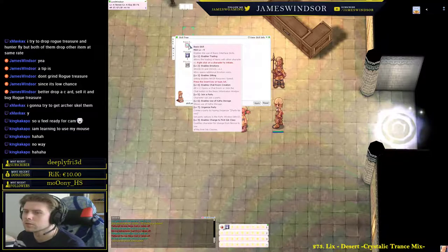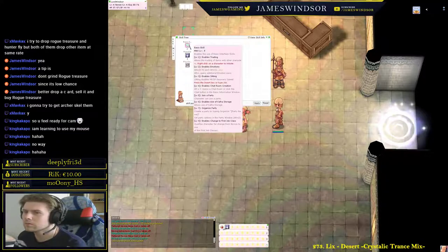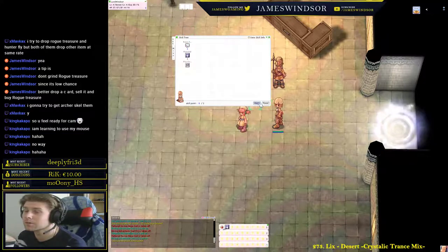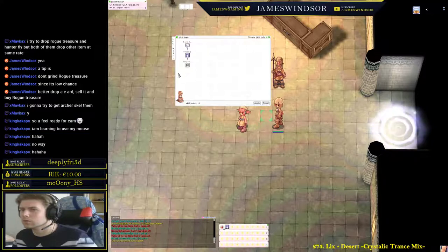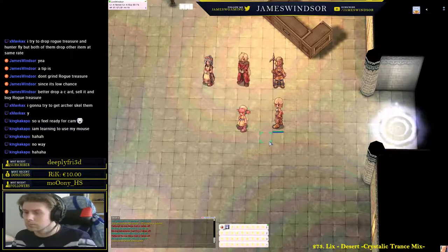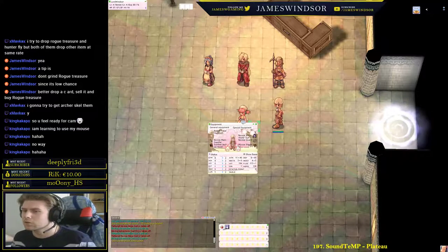There's a description of what each of these things does. For now, this should be at 9 at all times. Put 3 here by double clicking three times, and then you have to click Apply — otherwise if you close and reopen it you'll have it at zero again.